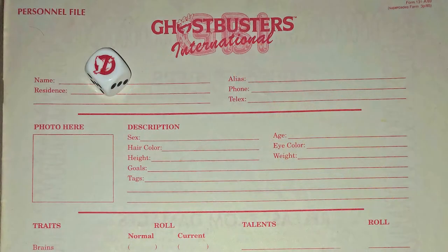So, this is a great, fantastic game. Inside the box set you get a ghost die, which is a six-sider with a little Ghostbuster symbol on it. That came with the box — this is the original one. You can see the pips are all faded off in the corner, so I bought another one.